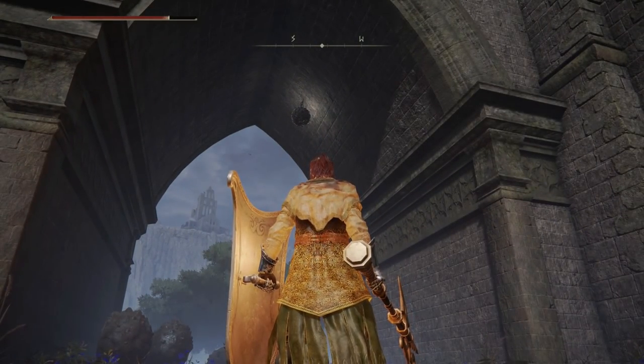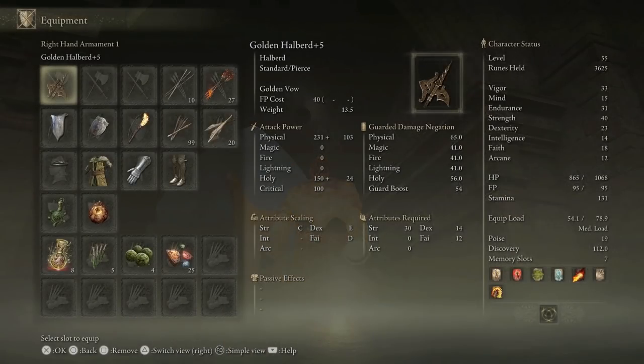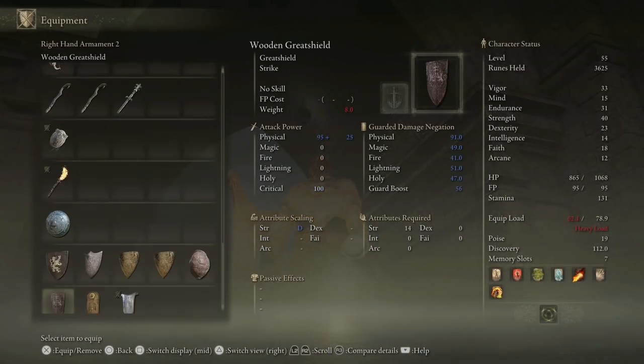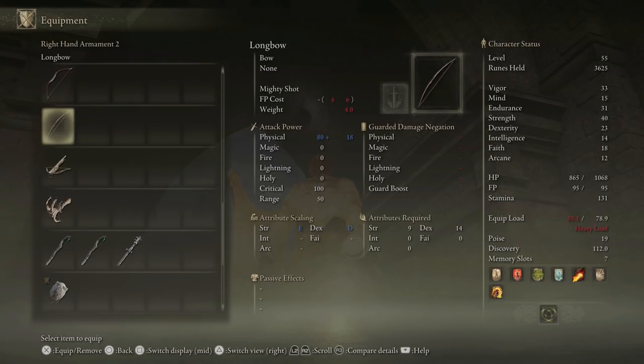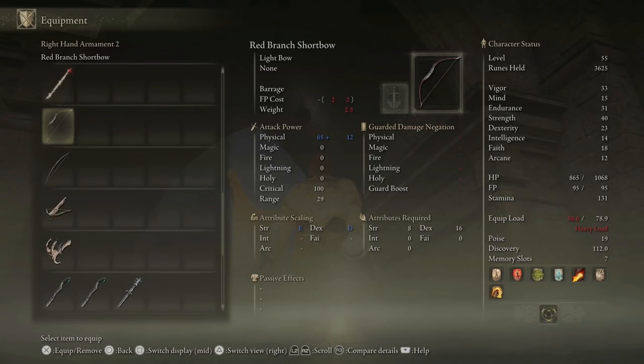Don't think any of my stuff is that long-range spell-wise. So let's just... I should check and see if I can actually upgrade the hand ballista. I keep not noticing it in the smithing menus, but I'm sure it's in there.